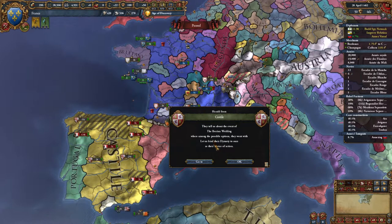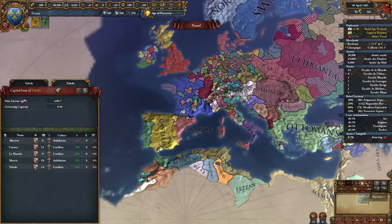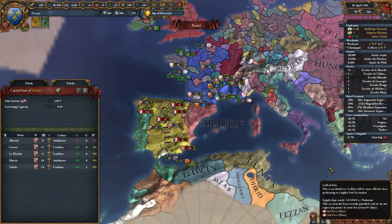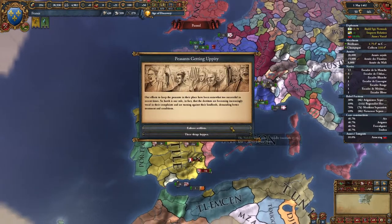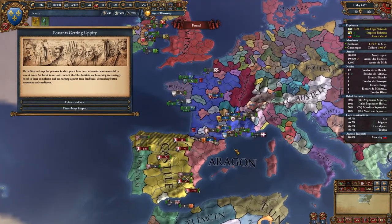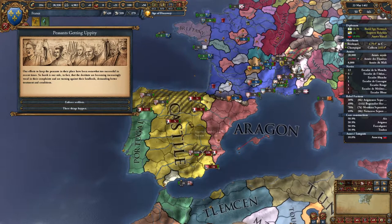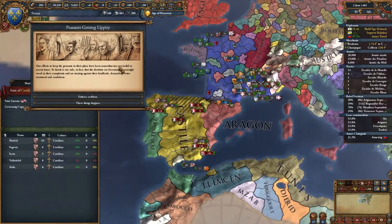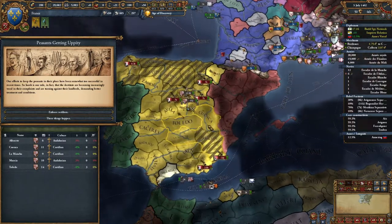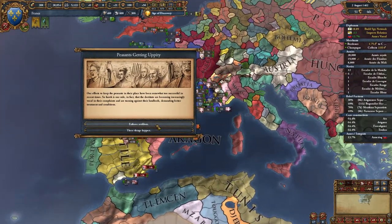The Iberian Wedding — we're among the possible options they went with. Let us bind their destiny to ours. Booyah! Castile is our ally now. And they have Naples. Castile and Aragon have had a royal wedding that shook the foundations of Europe and Christendom. They are now a union, and hopefully Aragon will help with the Civil War a little bit. Now we have Castile, Aragon, and Naples as one — that is going to be an incredible ally.